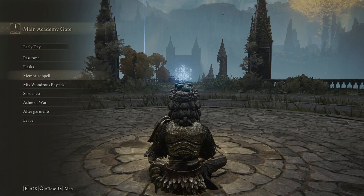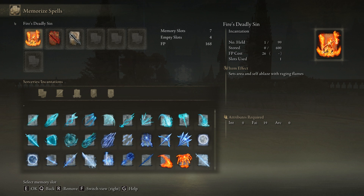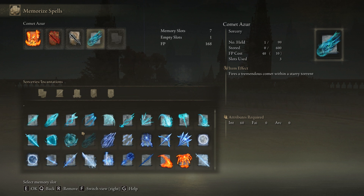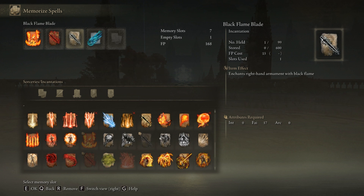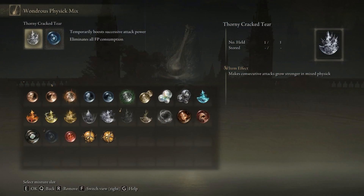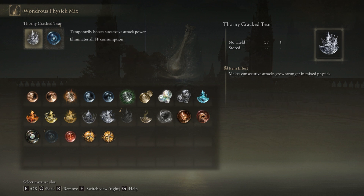We are going to be using a glitch. What we want to do is head over to our memorized spells — we are going to use Fire's Deadly Sin and the combination Blood Flame Blade. You may know this method as I recently uploaded a video on it, and you can essentially use the Black Flame Blade as well. For this second part, we want Comet Azure. Once you have that, it's just these three. If you do not have Blood Flame, you could use Black Flame.